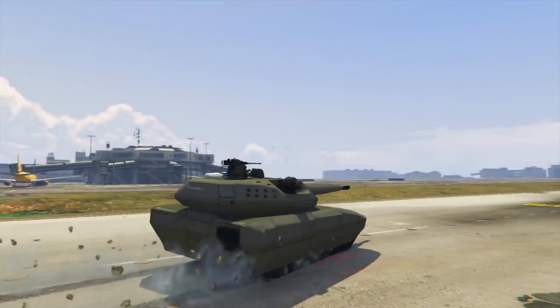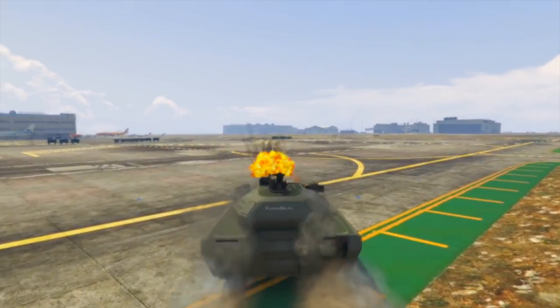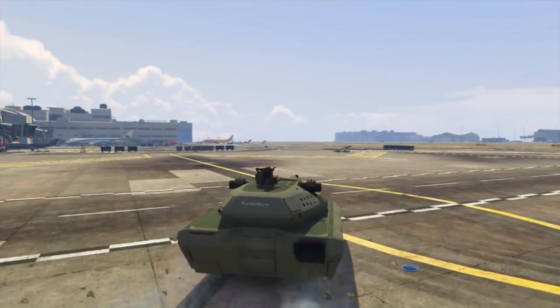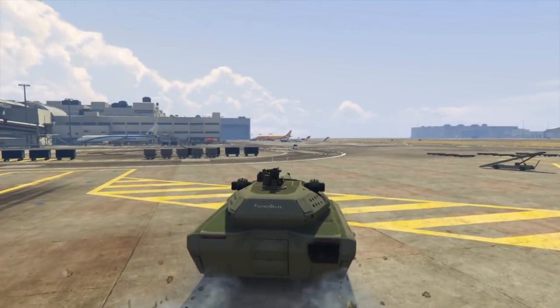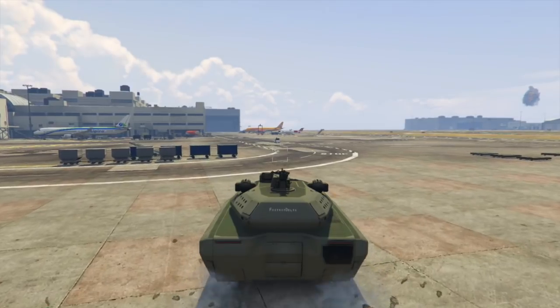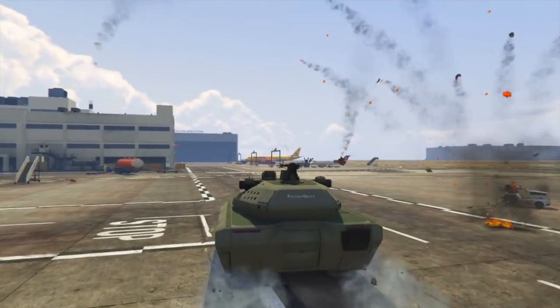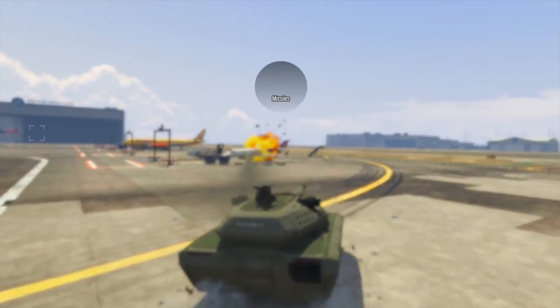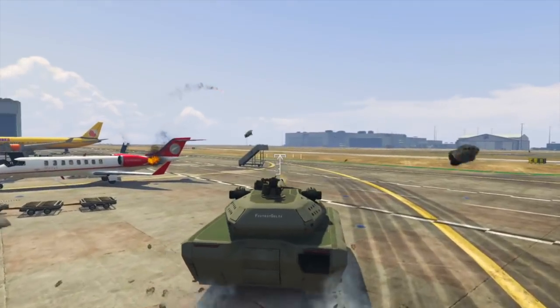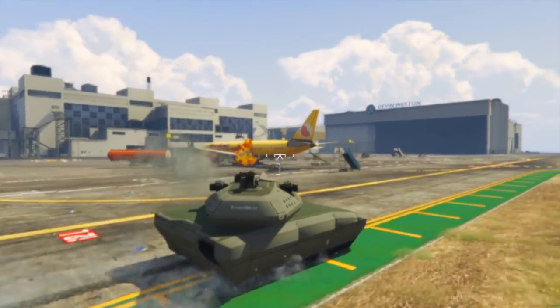Our next vehicle is the super futuristic tank you saw in the trailer — the TM-02 Khanjali. This is based off of the PL-01, a Polish super tank that is kind of a concept right now. In the trailer it looked nearly indestructible, surviving gunfire from every direction. It also looked like it had a rail gun attached to it — so a rail gun tank. That sounds epic. It also looked pretty speedy from the two or three seconds we saw it in the trailer.